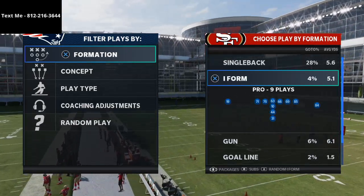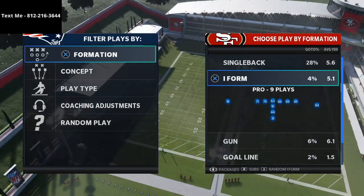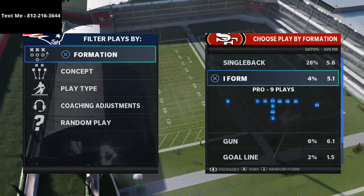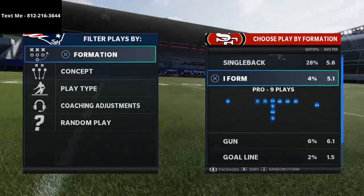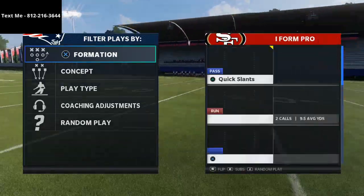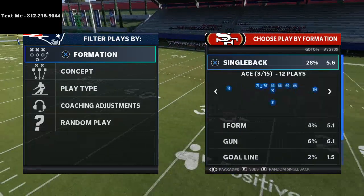We also just released yesterday a 45-minute mini scheme from the Gun Cluster in the Arizona Cardinals offensive playbook. Alright guys, let's jump into this. We're in I-form pro in the Rams playbook.